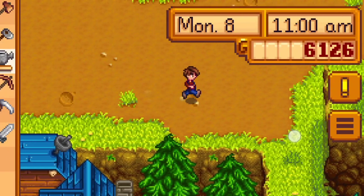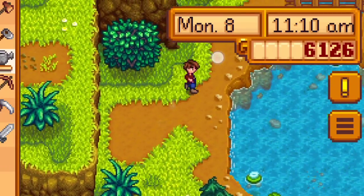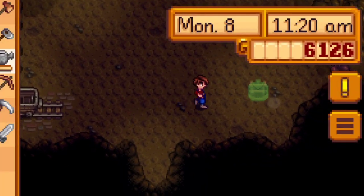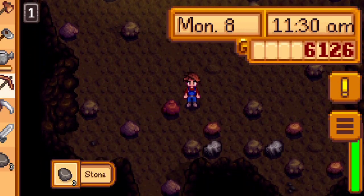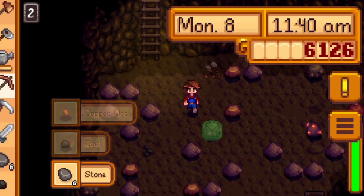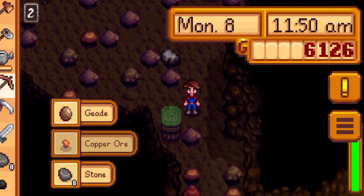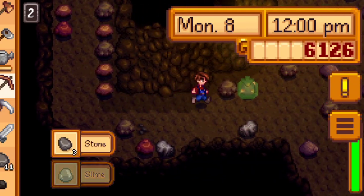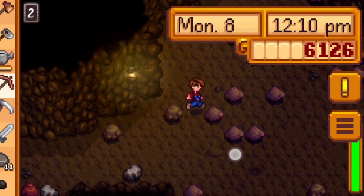We'll try and get this silo before anything else. I don't want to be splashing out so much on hay before. No copper in this bit. There's some, and some coal, that's going to help as well. There's not a lot in that. A geode, lovely. A cave carrot, that might help later. Nothing else, so let's head down another step.